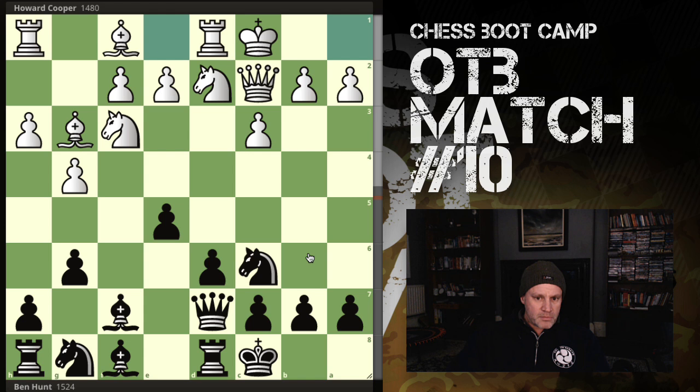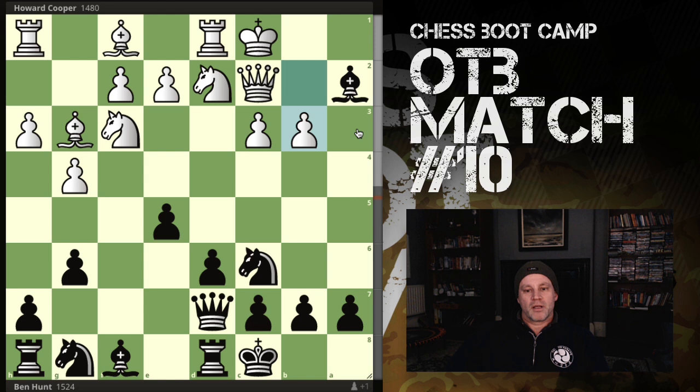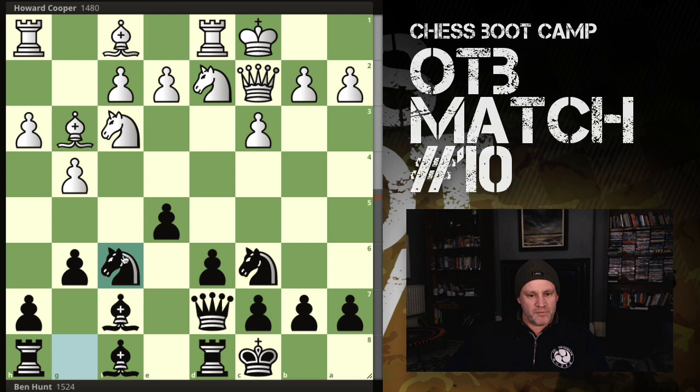Opponent now long castles, giving away a bit of an advantage - his light-squared bishop is still undeveloped. There's a hanging pawn but obviously you can't take it because bishop takes pawn simply traps the bishop. After knight takes, black's slightly better still. I play knight f6 - a decent square, defended by the light-squared bishop. Bishop h6 is now playable, pinning the knight on the king. It's all about possibilities.